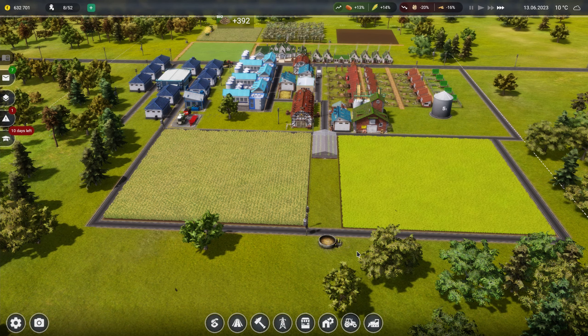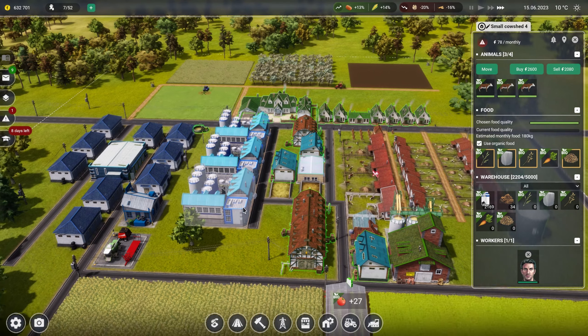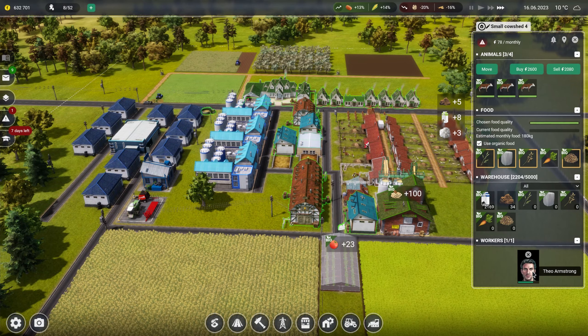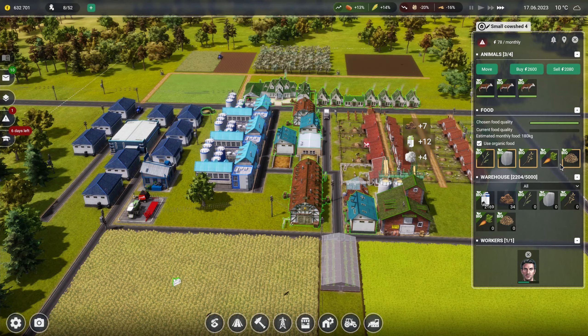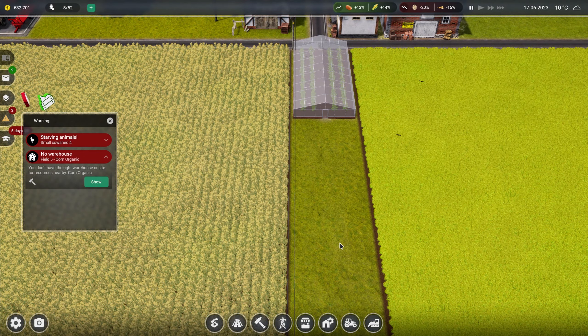I'll leave it here. Next time I think we'll try for a bakery and a slaughterhouse - we're getting a bit of money coming in now. These animals are saying they've got no food and I don't know why. These guys are collecting tomatoes which is cool at least. Is he just resting? No warehouse for field corn organic - okay, so I think they go in the main warehouse. There is a warehouse and it's got space.